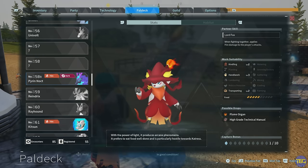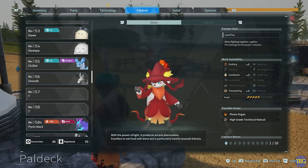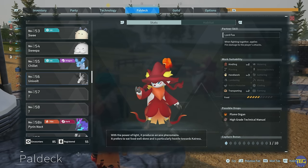You can take partner skills up through four different levels by condensing, and some upgrades are more useful than others — we'll cover those in more detail in a minute. The other key upgrade from the condenser is work suitability levels on your PAL.